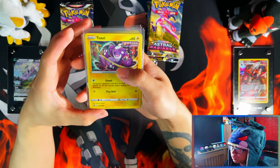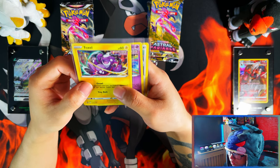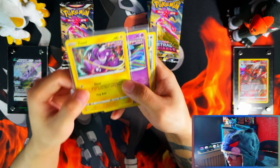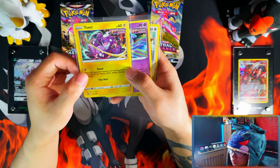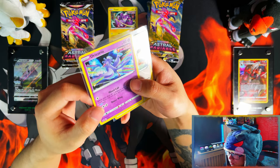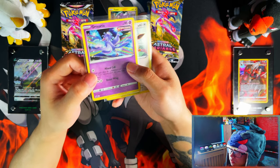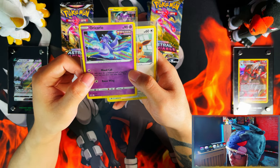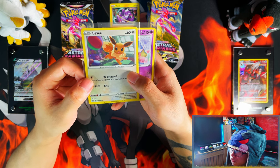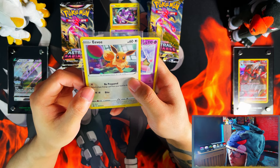And here are the promos. This is the Toxel - is it having a tantrum? Looks like it's having a tantrum. I don't see any swirls. No swirls, but that's a really nice artwork for a holo. Here's your Oricorio. No swirls either. I'm guessing they don't add swirls anymore. I haven't seen swirls in a while in these type of promo cards. Here's your Eevee from the 3-pack blisters. No swirls.